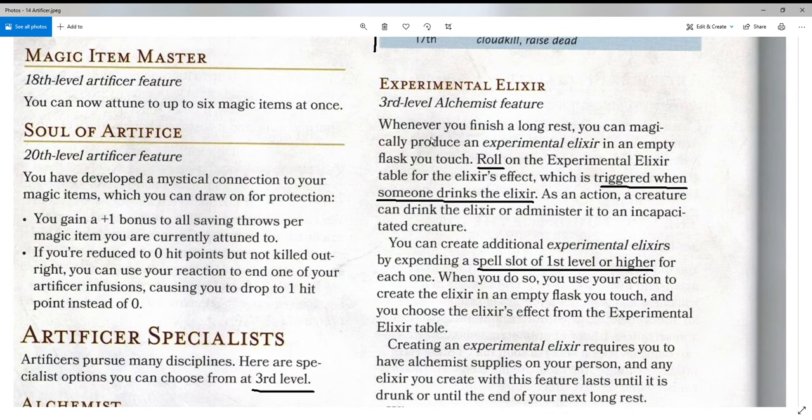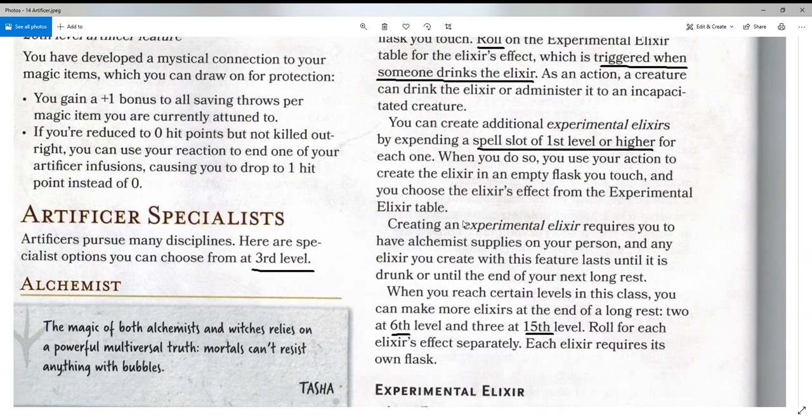Another feature at third level is the Experimental Elixir — there are six different elixirs which can be prepared. Whenever you finish a long rest, you can magically produce an Experimental Elixir in an empty flask you touch. Roll on the Experimental Elixir table for the elixir's effect, which is triggered when someone drinks it. As an action, a creature can drink the elixir or administer it to an incapacitated creature. You can create additional elixirs by expending a spell slot of first level or higher for each one, using your action to create the elixir in an empty flask, and you choose the elixir's effect from the table.